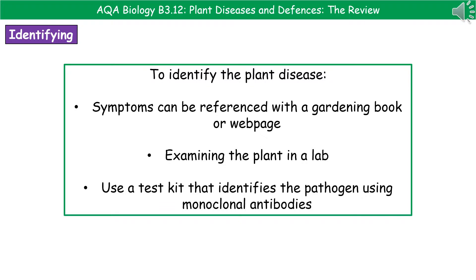There are three key ways to identify disease in a plant. The first is as simple as using a gardening book or website and matching the symptoms on your plant with what's described. Secondly, we can examine the plant in a lab to identify what's causing the problem. Or we can use an on-site test kit that will identify our pathogen through the use of monoclonal antibodies.